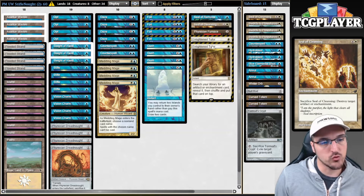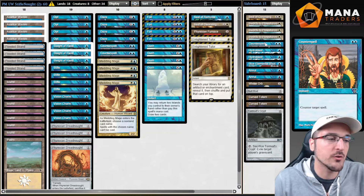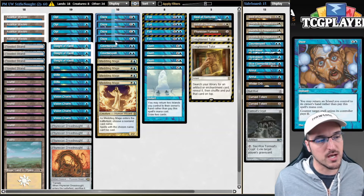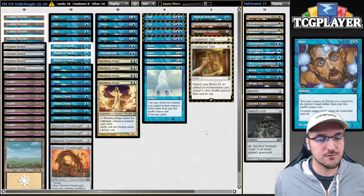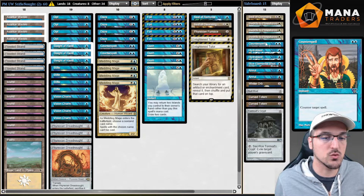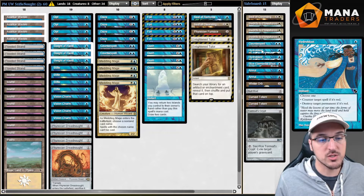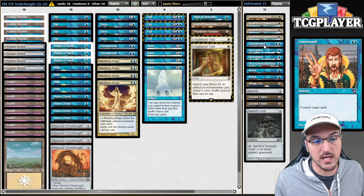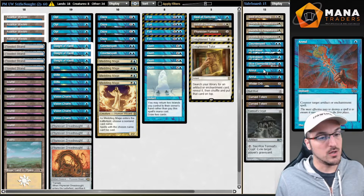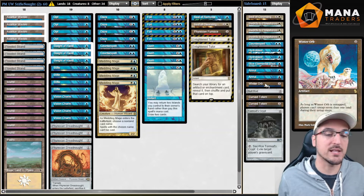A singleton copy of Seal of Cleansing is obviously fantastic and we can tutor for it in the matchups where it matters. Another copy of Counterspell — in matchups where I'm cutting Swords to Plowshares and I'm on the draw, I have a bunch of bad cards to take out but not enough good cards to bring in. So Counterspell fills that role as a catch-all to smooth out sideboarding. Some number of Hydroblast and Blue Elemental Blast — obviously against Goblins and Sligh. A couple copies of Annul, incredible in the format — countering opposing Dreadnoughts, Oath of Druids, and so on. Great against The Rock, Astroslide, Blue-White Landstill.